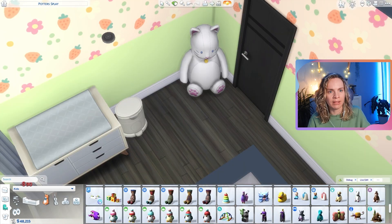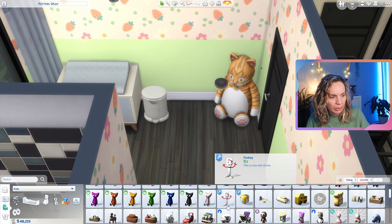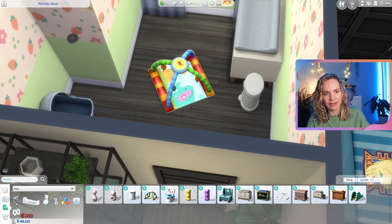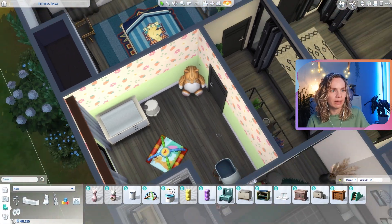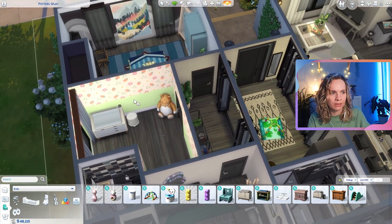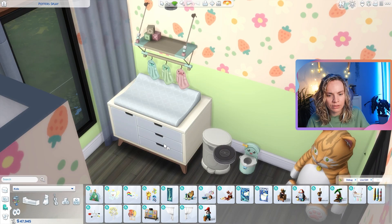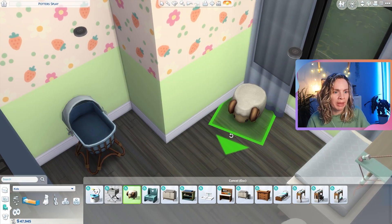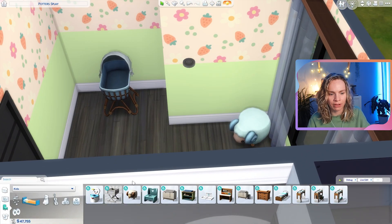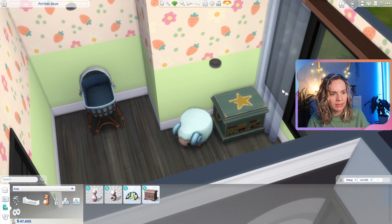The orange cat plush is so cute. We'll also need a play mat — this one just so we have the space for it. Actually, the house is pretty small so let's put it in the hallway. Then a potty on the wall — that is just so cute. The sheep stool in blue — yes, very colorful! And a little heirloom toy box in here as well.